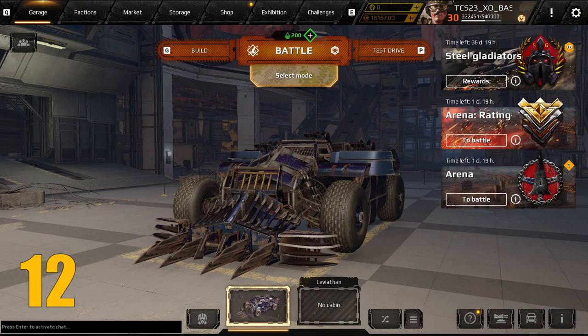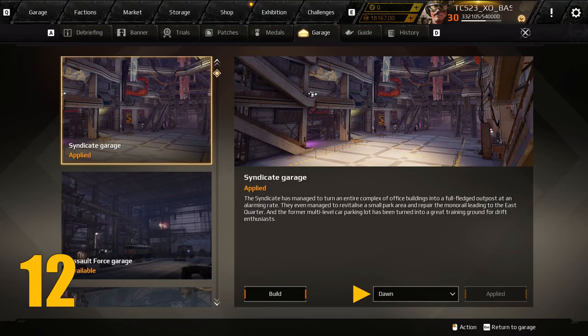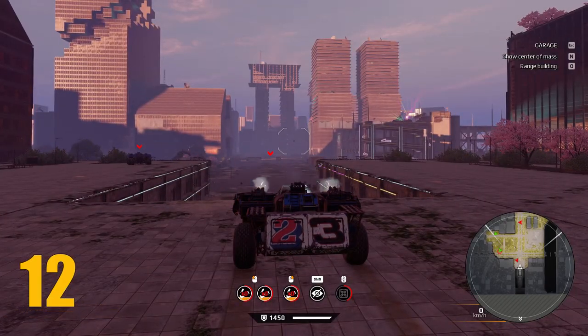Tip number 12: have you ever wondered what it would be like to control the weather or even time itself? Well, in Crossout you can. Just go to your profile, select the Garage tab, and right near the bottom of the screen you can change your day from dawn to dusk in a matter of seconds.